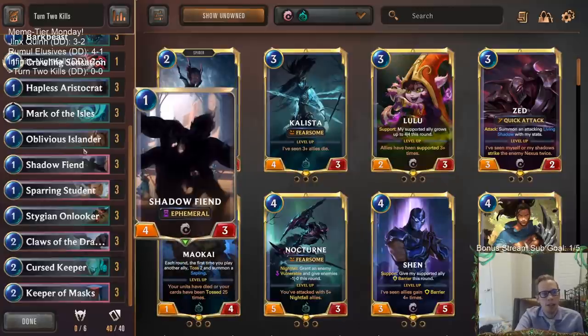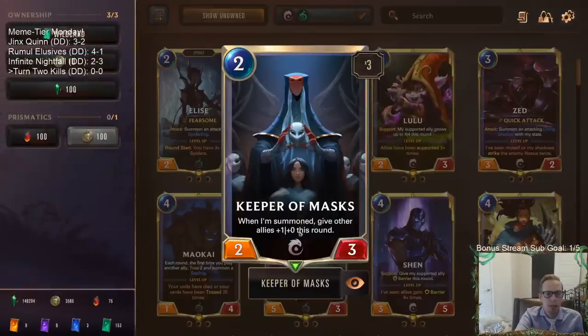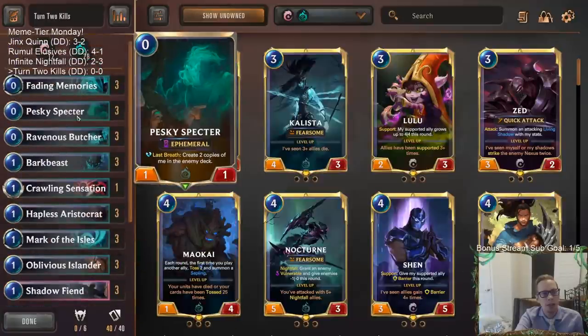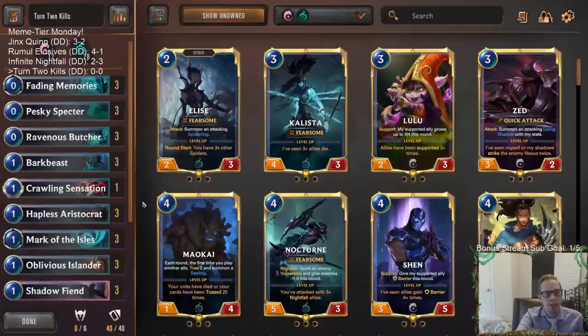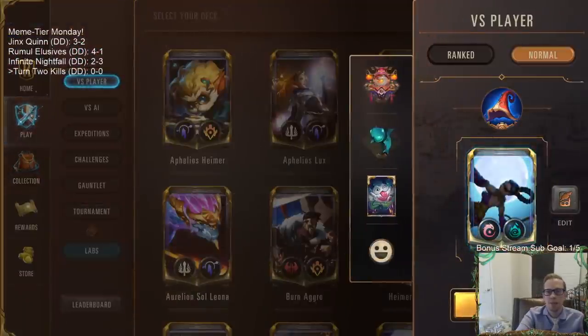That last card — if you have one extra mana and it's Keeper of Masks, that will buff up everything and can do a ton of damage. So Oblivious Islander plus Keeper of Masks can do a lot. We also have Ravenous Butcher — pairing Ravenous Butcher with Pesky Specter can get extra damage with our Sparring Students, or Ravenous Butcher with Curse Keeper. Like I said at the beginning though, this probably isn't going to work because all the opponent has to do is play anything to block. But we're going to try to win the game on turn two.